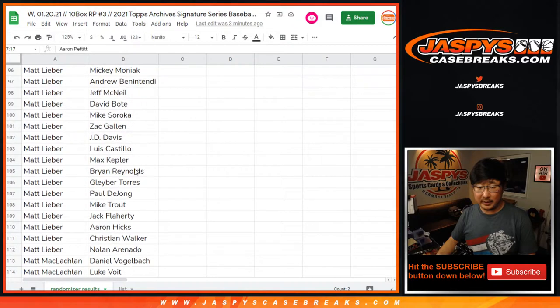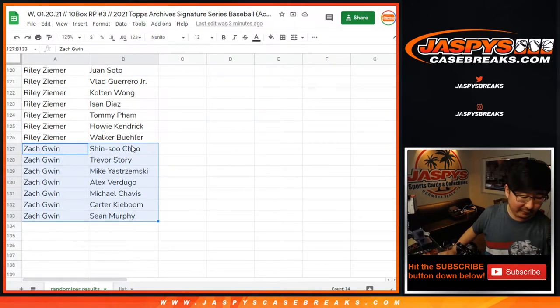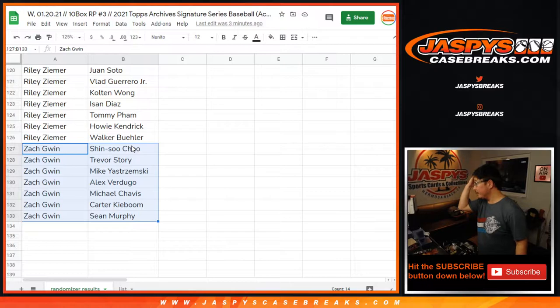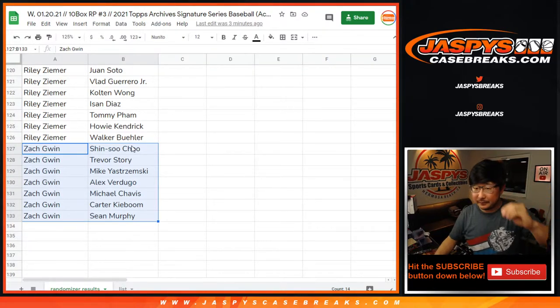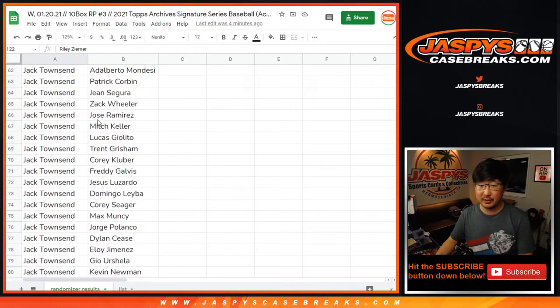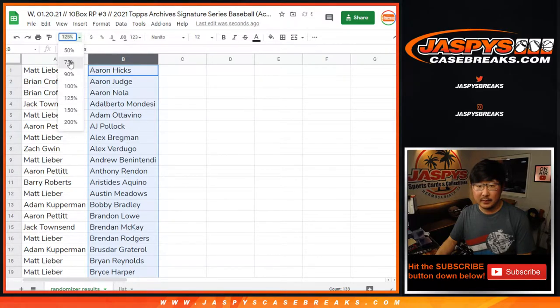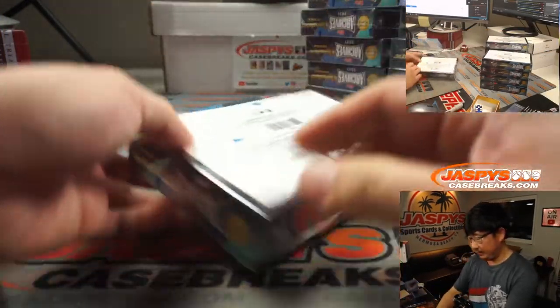Aaron, if you're watching, let's just take a quick look at Zach Gwint's team — maybe he might not even be here, Zach — but there's his seven right there, Aaron Pettit, if that moves the needle for you. All right, no trades needed since these are all encased. Trade window closed. Now I'm going to reorganize this by player name, by column B, just so I can spot the players when we're going through this break. Good luck, ladies and gentlemen.